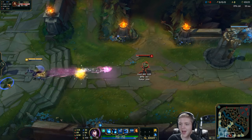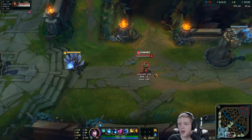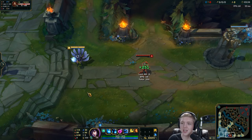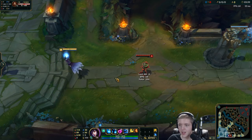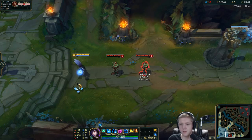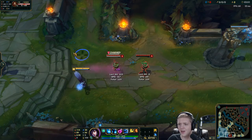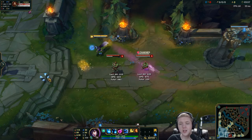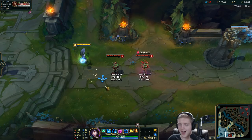Wherever your cursor is when you launch the ability is where the direction of the ability will fly, but where you flash to is where the ability will come from. So no matter where I flash, if I have my cursor on the dummy, my charm will always fly towards the dummy. But if I charm and then flash, my charm will come out from wherever I flashed to. When people are running away and there's a target or minion wave right in front of them, you can charm flash right over it.